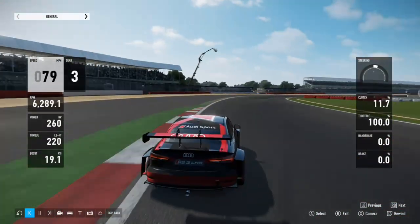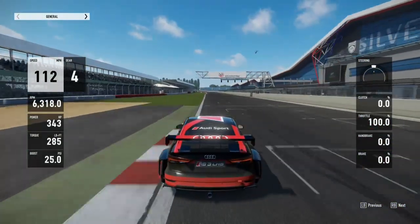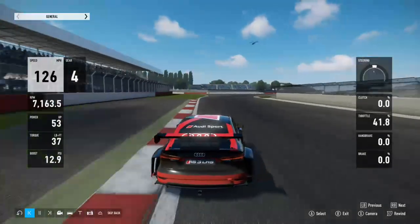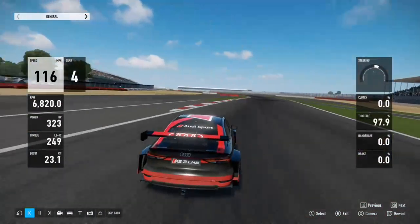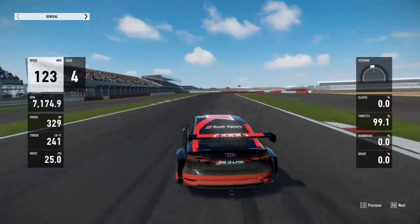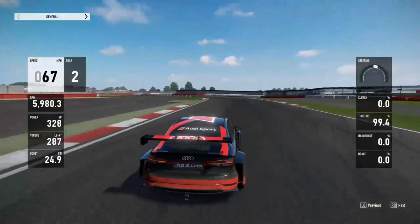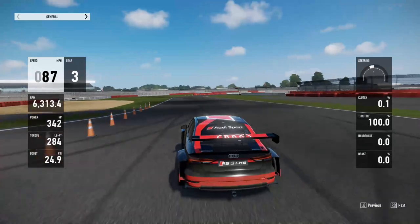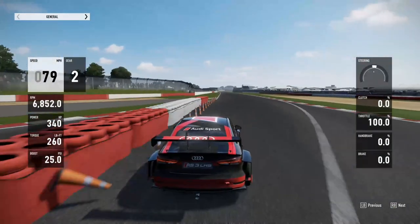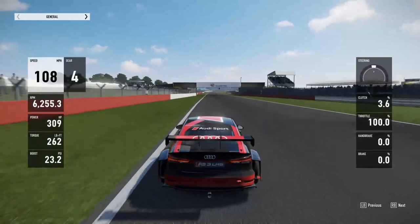He lifts to tuck the front end in and keep it on the track through the rest of Club. With the balance in this car - it's a fairly hard setup - there's not a whole lot of weight transfer. But you let off and the front tires grip and tuck the front end. If you get on the power too early, too aggressively - it's a front wheel drive car - it's going to wash wide. So you just gotta lift off a little bit on that second apex to make sure the nose gets tucked in.